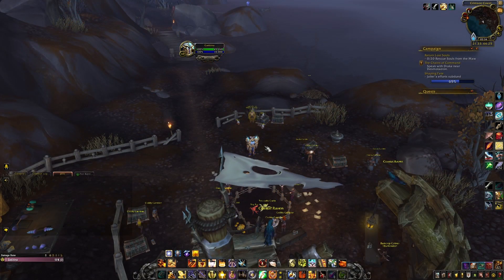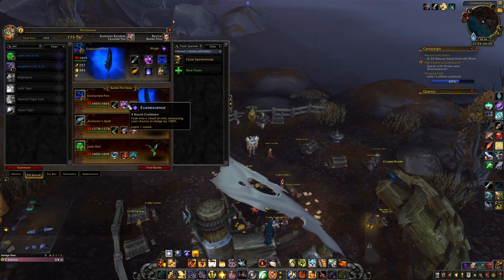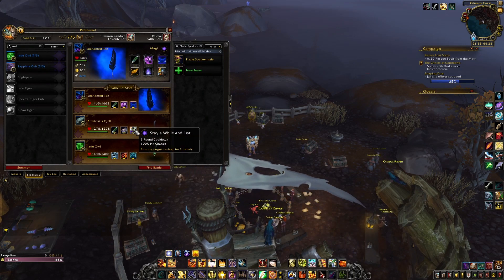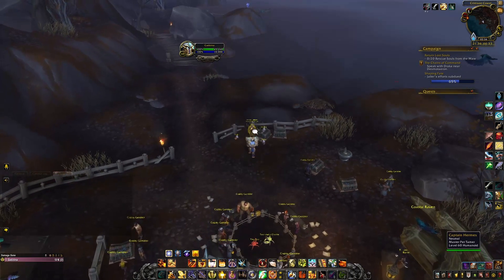For Captain Hermes, I brought Enchanted Pen with Quills, Evanescence, and Foreboding Curse; Archivist Quill with Quills, Hate Mail, and Stay While List; and J-Dal with Slicing Wind and Liftoff.